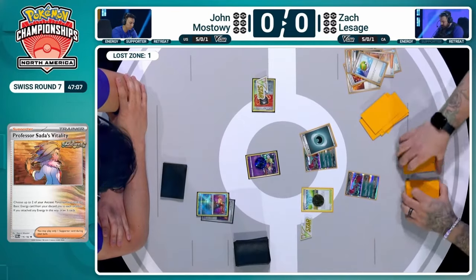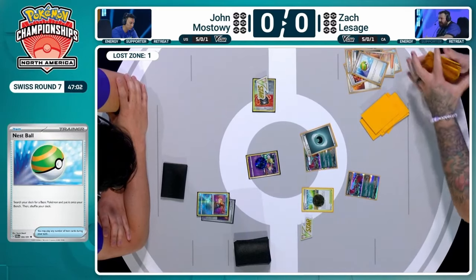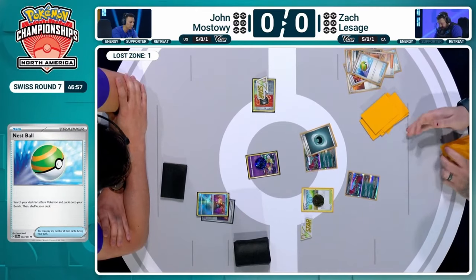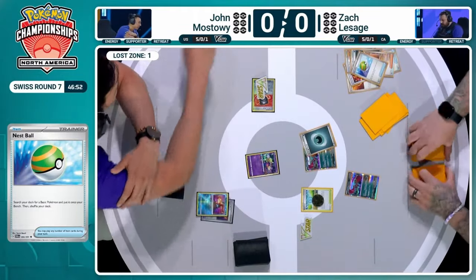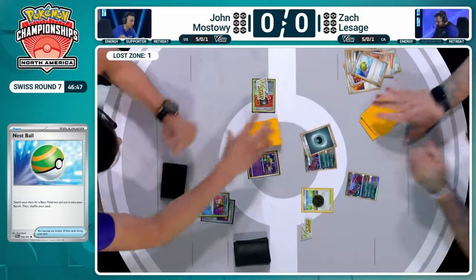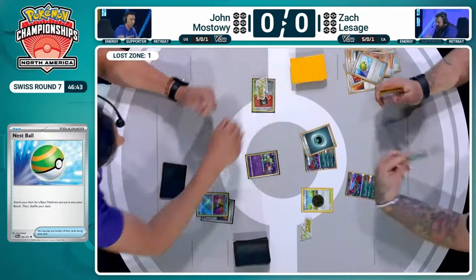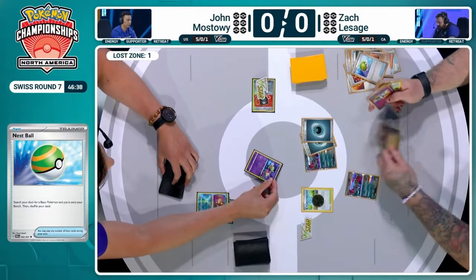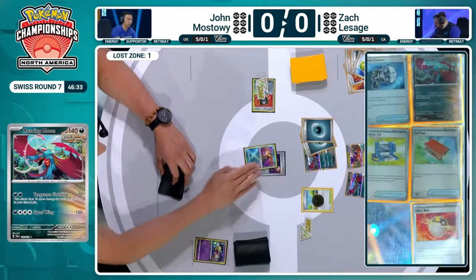Secret Box seems like a very good early game card — really gets things going. You've got your Stadium of choice, and you can get a whole bunch of stuff: discard for free and get a Stadium, an Item, a Supporter card, and a Tool. It provides so much value while also pitching more Ancient cards, giving it great synergy within the archetype. Zack manually attaches to Roaring Moon, and taking out Jon's only Comfey right now is a great start. The Dragon-type Coridon hits the board.